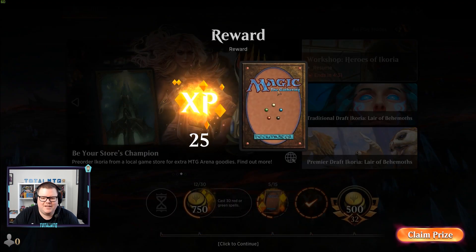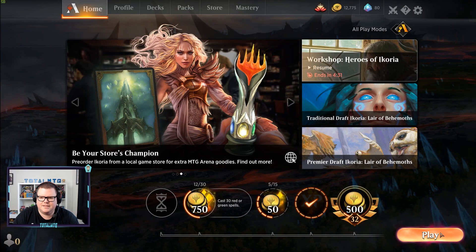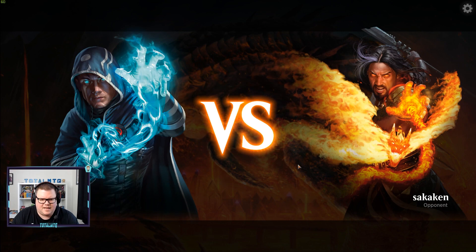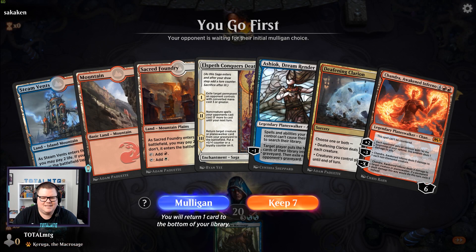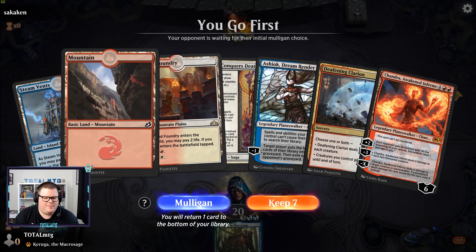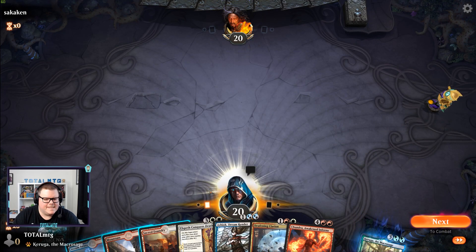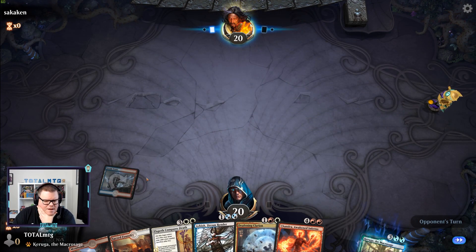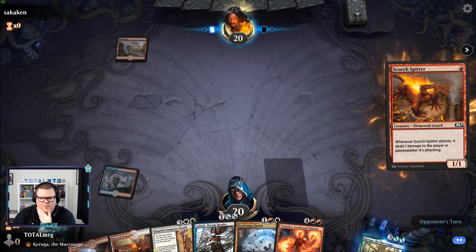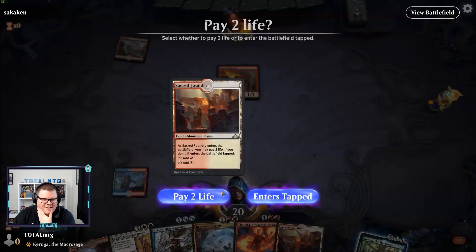Let's go for another game — it's a Temur deck. Here we go against Sakakun. Three lands — we did it without Fires last game which was really good. Let's go Steam Vents, pass turn. We've got Clarion we can play — we need to draw into some good stuff. Oh, Mono Red again — going to get its own back now!